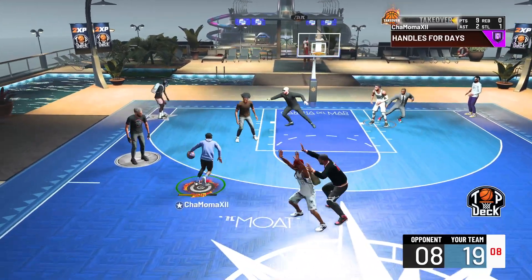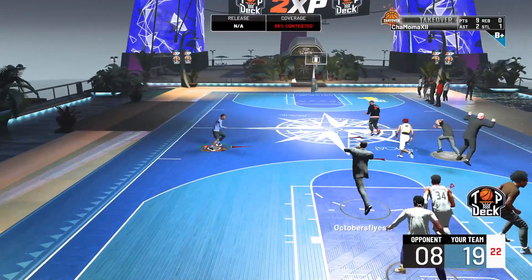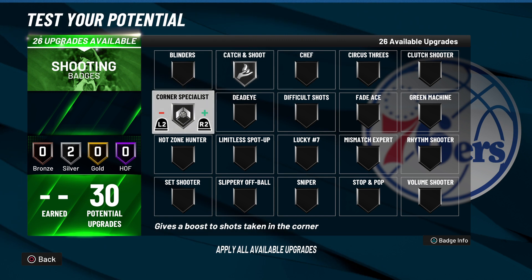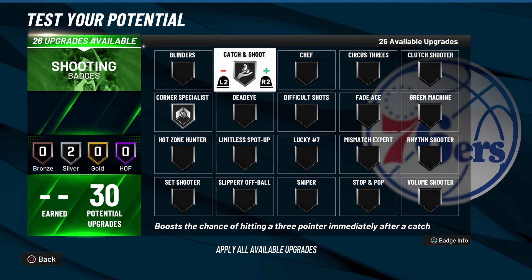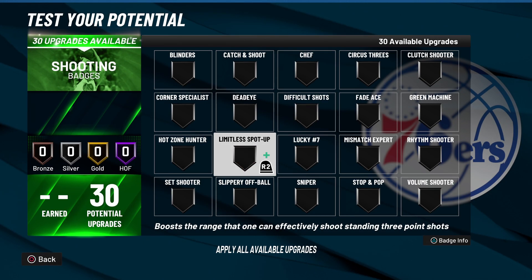Clutch Shooter I prefer on Silver — it's not mandatory given how good shooting is this year. For catch-and-shoot players like lockdowns, poppers, and stretch bigs, Catch and Shoot on Silver is the way to go — there's no point putting it on Hall of Fame. Corner Specialist can be Gold or Silver depending on your badge points. If you're testing Set Shooter, do not combine it with Catch and Shoot — Catch and Shoot activates immediately at the three-point line while Set Shooter requires a short wait before shooting. Having both on will cancel each other out and put you at a disadvantage.